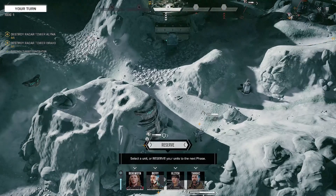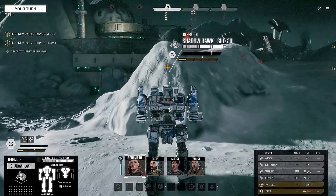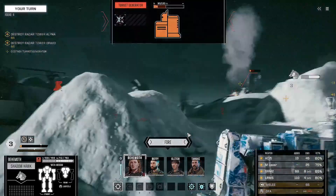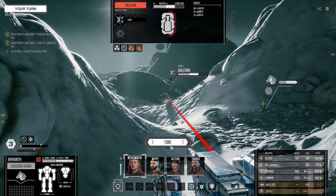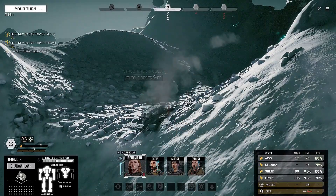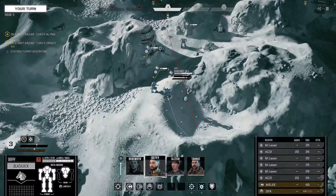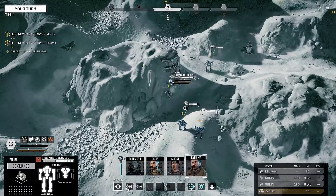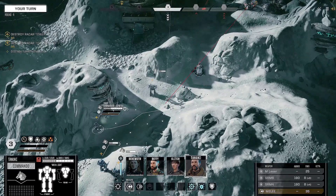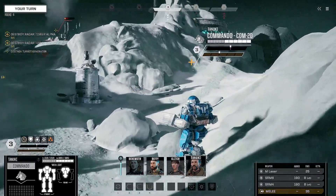Let's get Behemoth up and move just a little bit further. She's got enough armor to deal with whatever, really. Target the turret generator with Tanuki — overkill on the Galleon, good one. Overkill with the extra weapons, but overkill is the best kind of kill. Tanuki, are you in range for the turret? You are not. Let's keep it to one if possible.